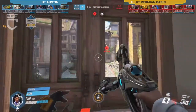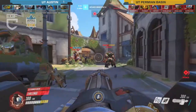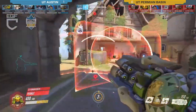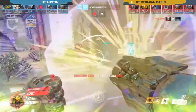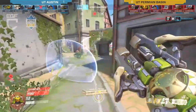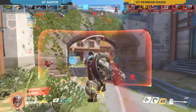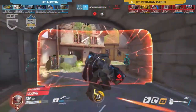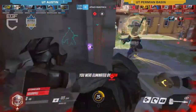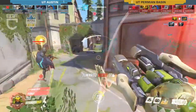I think this one could work especially with the Zen and Symmetra — you can get the Zen Discord Orb in there and Symmetra does massive damage if she can stay on you. My opinion is as long as you get picks with it, everything is viable. The Symmetra turrets are going to make it difficult for the Widow to jump in. Interestingly, they're actually running an attack Symmetra here — the Reinhardt is pushing up fairly far but his shield gets low and he gets stuffed.